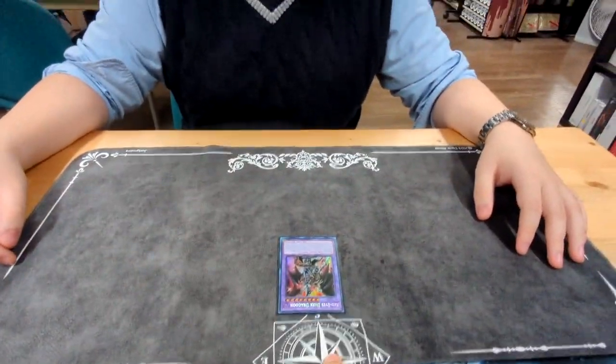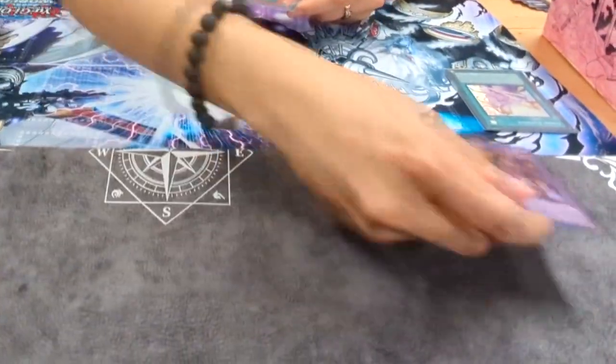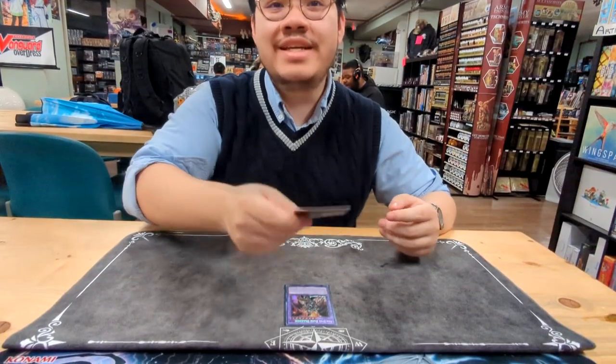Has this ever happened to you? So you have a Dragoon and it can't be targeted and cannot be destroyed, absolutely not. But can it be tributed though? But you're not playing birds, right? With Kong Kong on the field, I'm going to tribute the Dragoon for my Mudon effect. I'll negate with Dragoon. You can't do that — it's tributes for cause. No way!